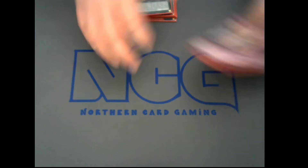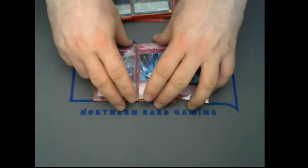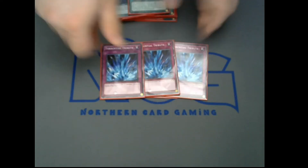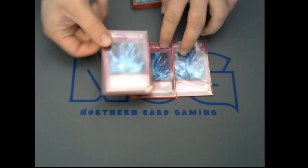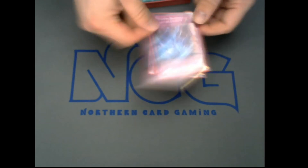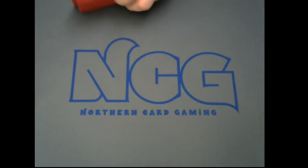For traps, I've gone for one Solemn Warning and three Torrential Tributes. Gokis can play very well under Torrential Tribute and function effectively as a stun deck in their own unique way — having disruptive traps like Torrential Tribute and Solemn Warning while your Gokis float and constantly give you resources and board presence is a very nice way to play if you're on a budget.